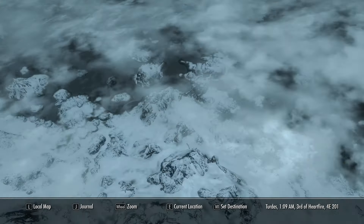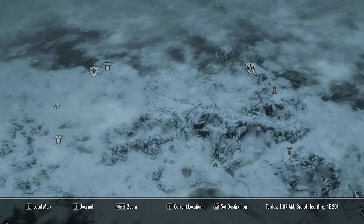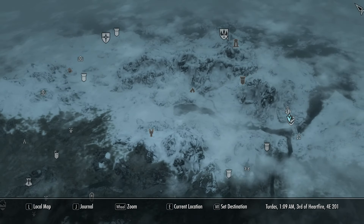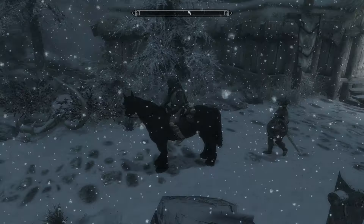So where you start off, you want to head to Winterhold, which is in the top right of the map. You can get there easily by using a quick travel carriage outside any of the main towns, and he'll take you straight here for 50 gold.